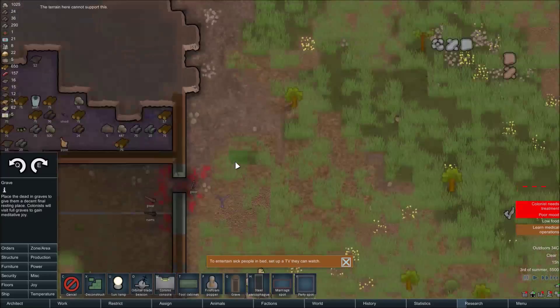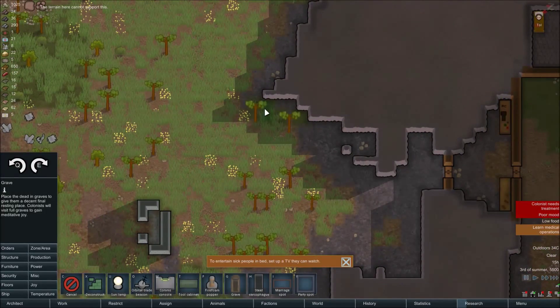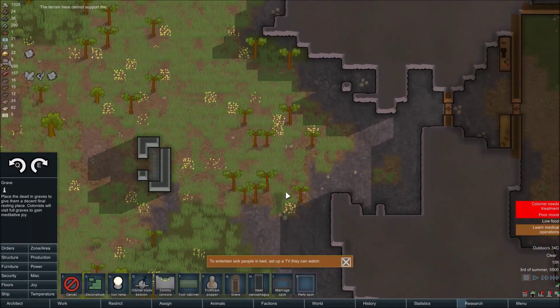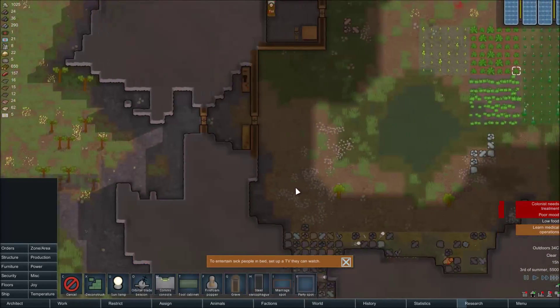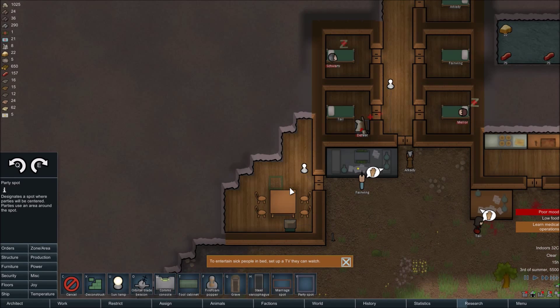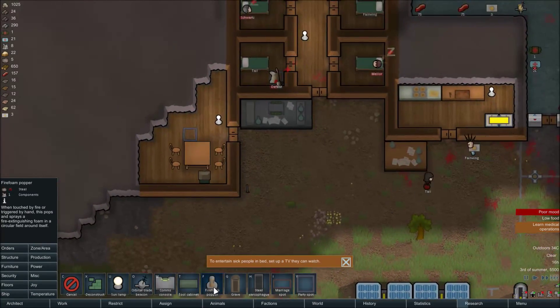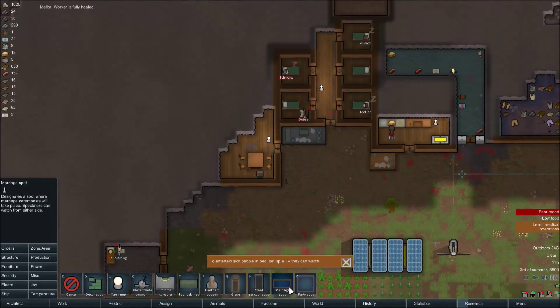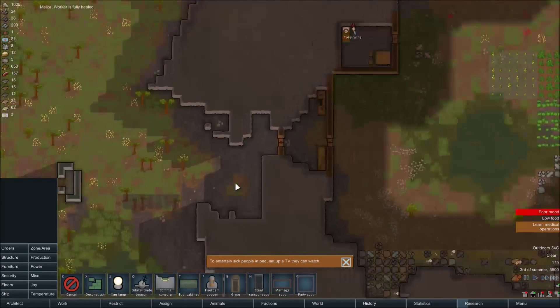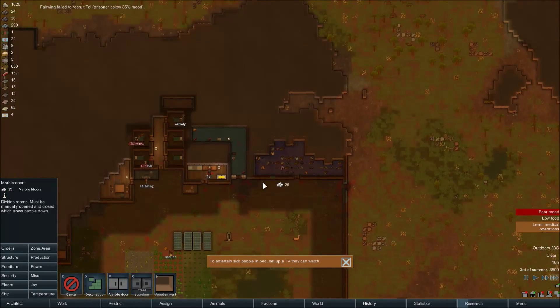I'm gonna start making some graves. The graves shall be over here — no they can't be over here. Okay the graves shall be over here in the back. Grave grave city! Party spot will be here. You're Shalinius — okay, that's interesting. Merit spot — we're gonna need to build a big cool area for stuff like that.